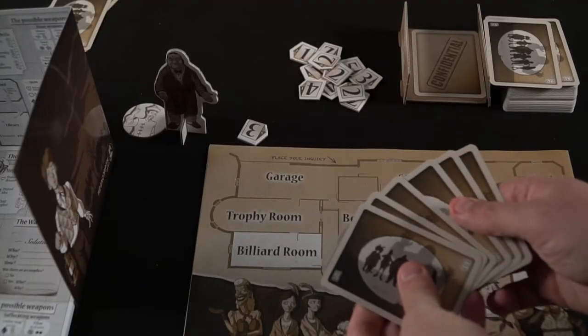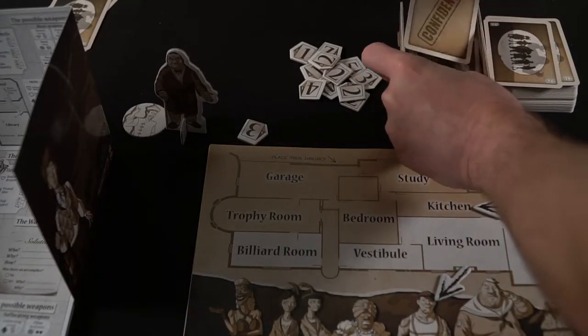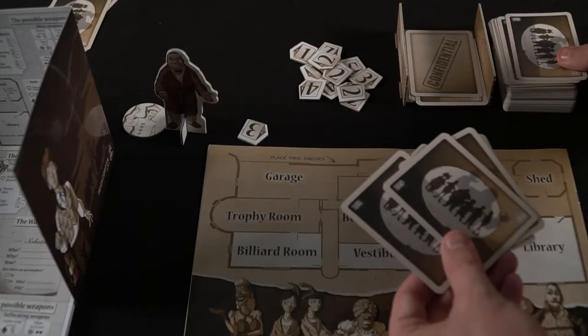If nobody decides to make a solution, you move on to the discard phase. Everybody discards down to three cards — if you have six, choose three you don't want and place them into the discard pile, putting the confidential token on top. Everybody does this until everyone has a hand size of three.